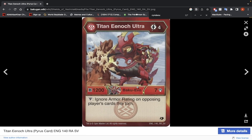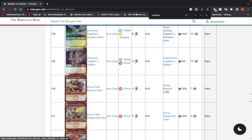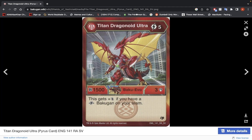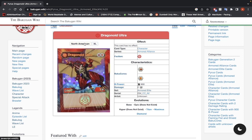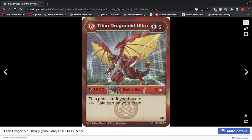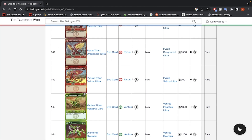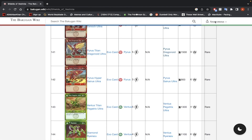Titan Enoch Ultra — 4 energy, 1200 B-Power, 7 damage, ignore armor ratings. Titan Dragonoid Ultra — 5 energy, 1500 B-Power, 3 damage, double strike if you have a Fusion Bakugan on your team. On Fire Fist and Shield Core you're going to be at 1900 B-Power for 5 energy. If it were 4 energy I'd be more inclined to say yes, but if you're using Dragonoid Ultra anyway, might as well go for it — it looks cool. Hyper Cyrus Ultra — 3 energy, 900 B-Power, 6 damage, victor ability of 5 energy. If you win the brawl you're already in a good spot, so it lets you hurt the opponent more, but I wouldn't go for it.